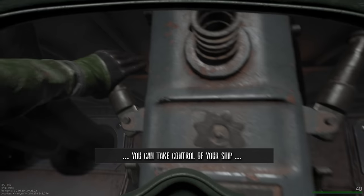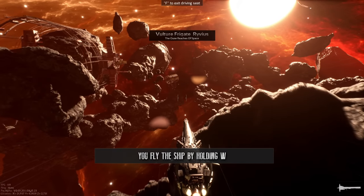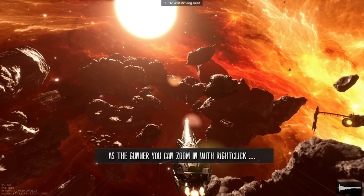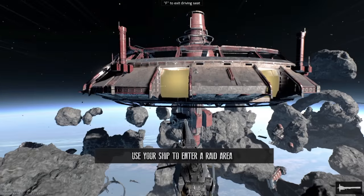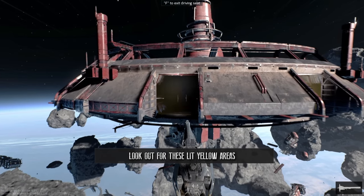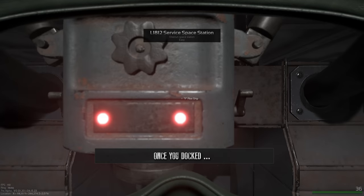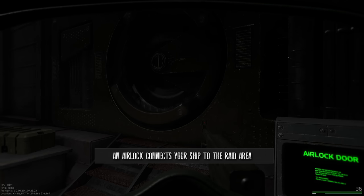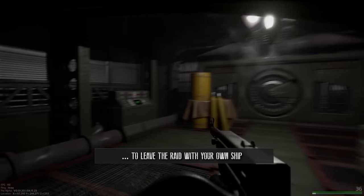Once you're loaded into a raid, you can take control of your ship by interacting with the pilot periscope at the front of the deck. You fly the ship by holding W, raise the ship with spacebar, and lower the ship with left control. As the gunner, you can zoom in with right click and shoot with left click. Use your ship to enter a raid area — look out for lit yellow areas, which signal a dock area. Get the ship close enough to fly into the docking bank. Once docked, you can use your frigate hangar doors to enter the location. An airlock connects your ship to the raid area.